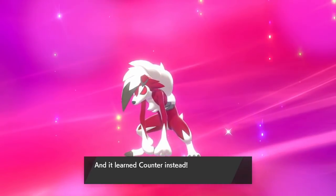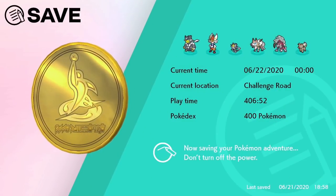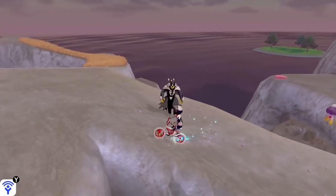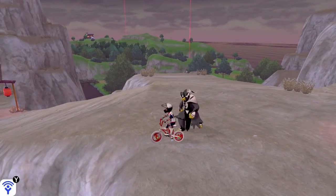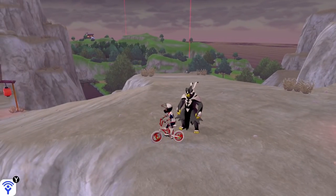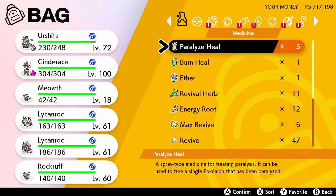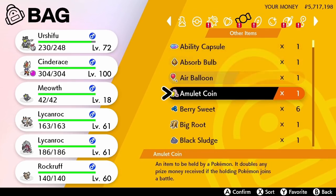Now I'm going to set my game clock to about 5 or 6am for the next day to try for the Dusk Form. Alright guys, so we are back — I was a little bit wrong. I just looked it up and according to the article I read, it is between the hour of 7 to 8pm in Pokemon Sword and Shield.